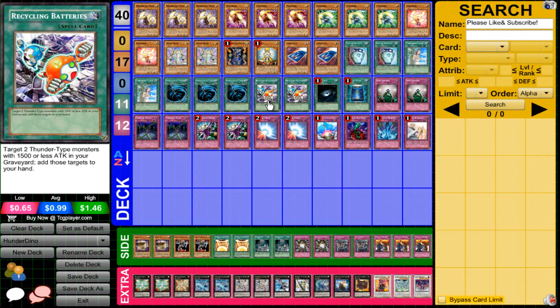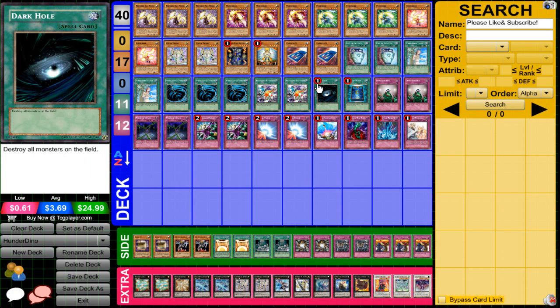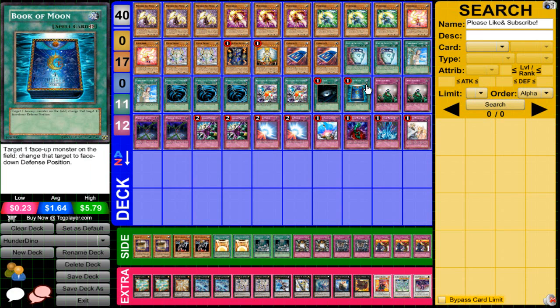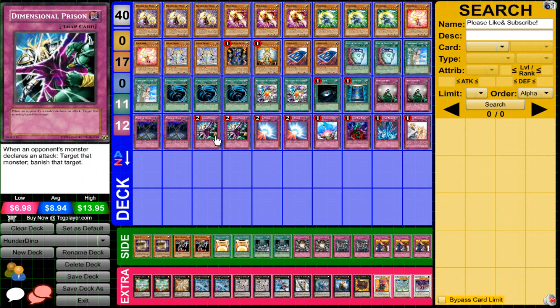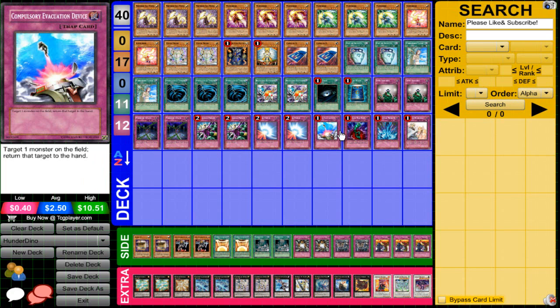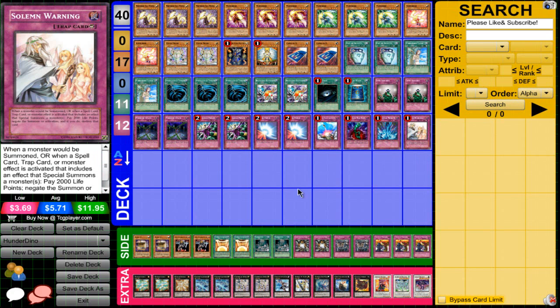Three MST for back row. Two Recycling Batteries — I think three is overkill since early game you won't want to see it; it's more of a mid-to-late game card. One Dark Hole. For traps: two DNA Surgery — you declare a monster type and all face-up monsters become that type. Two Fiendish Chain, two Dimensional Prison, one Mirror Force, one Bottomless Trap Hole, one Torrential Tribute, and one Solemn Warning.